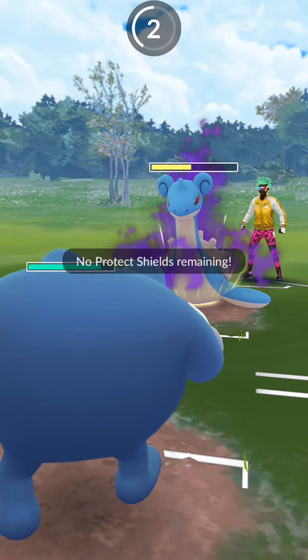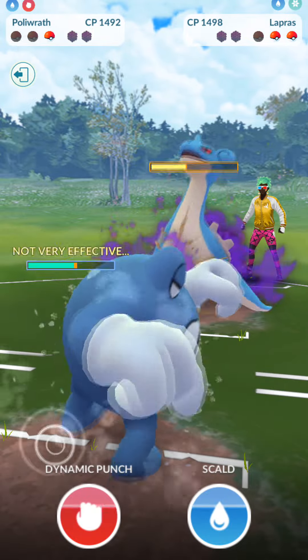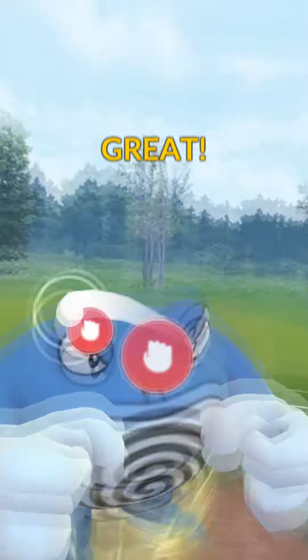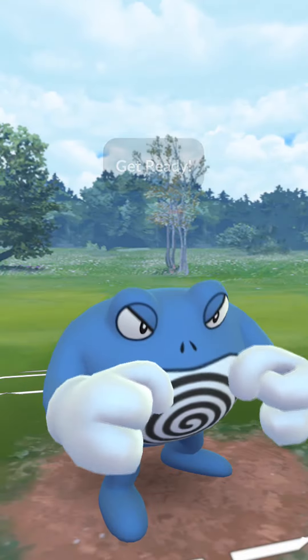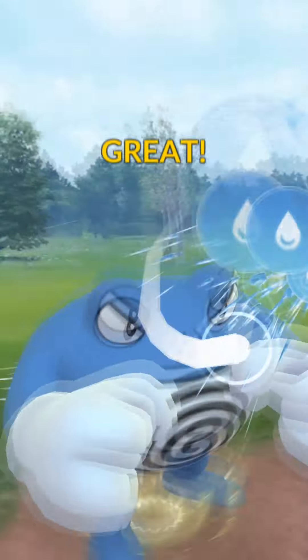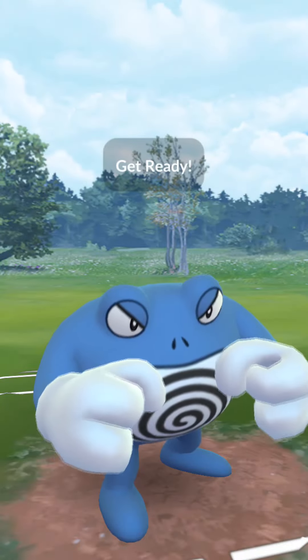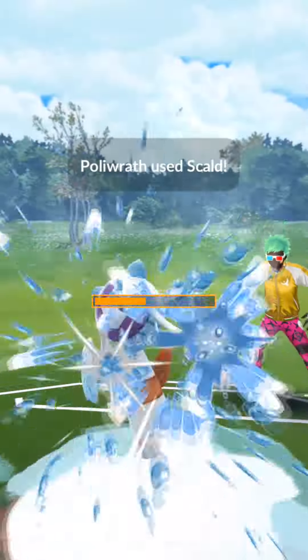We bring in Polywrath to finish up the Lapras. Overfarm as much as we can here. They go for a Surf — does negligible damage, so we figured might as well just go for a fully charged Polywrath. We go for Dynamic Punch number one, knocks that out. Now we're going up against a Frostlass, so we've got to hurry up and get two Scalds off. We get the first one launched and we get two off before they can get to a Shadow Ball, because that's what they need to take us out. And the answer is yes, we win.